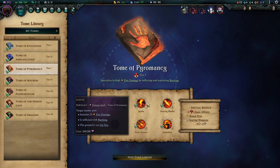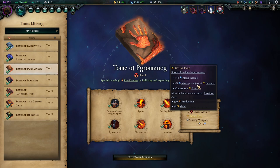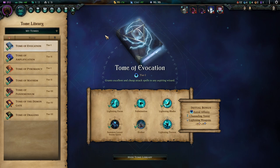Ignite and Immolate give you nice battlefield nukes that I ended up using a lot with this build. The Ritual Pyre special province improvement — if you're playing Chosen Destroyers most special province improvements don't give you the full adjacent province synergy, but it's really good to have an extra mana income source because that's one of your bottlenecks.